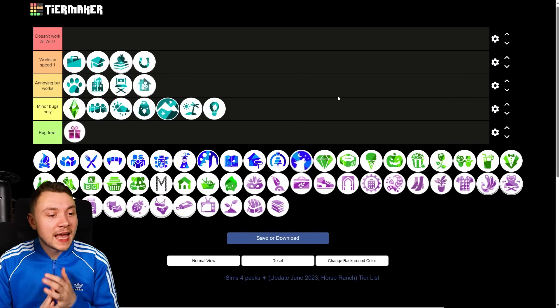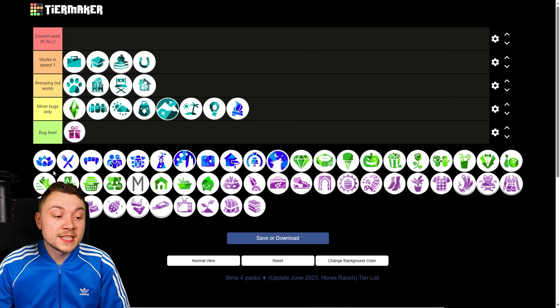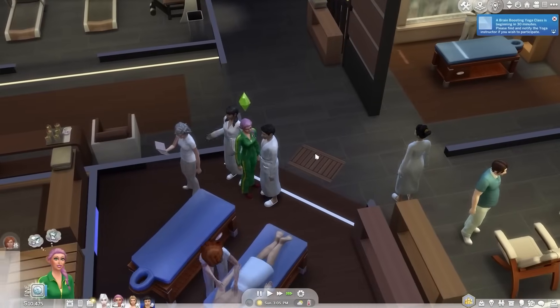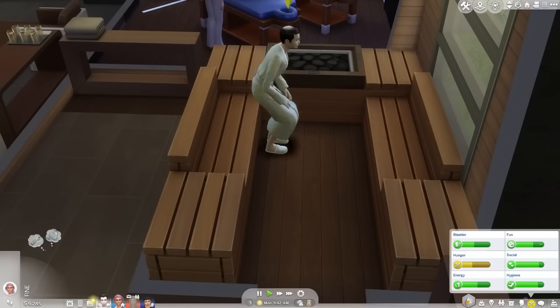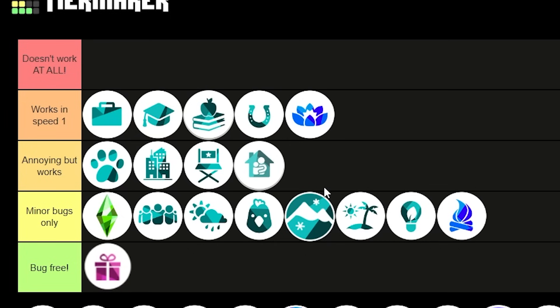Looking at game packs: Outdoor Retreat has basically no gameplay in it, so it can't be buggy. Minor bugs only. Spa Day can be very buggy and immersion-breaking, especially when you want to work as a therapist or in the spa yourself — lots of action cancelling, Sims not doing what they're supposed to, spa events cancelling, and it can be extremely laggy. Works in speed one only.